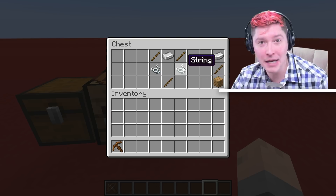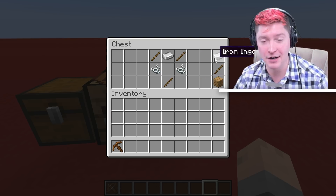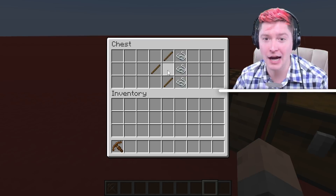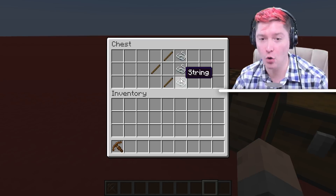Early game, you might be able to make a crossbow if you already have enough iron to spare. Not that difficult to get. Or you may not want to use the iron and just go for the normal bow.